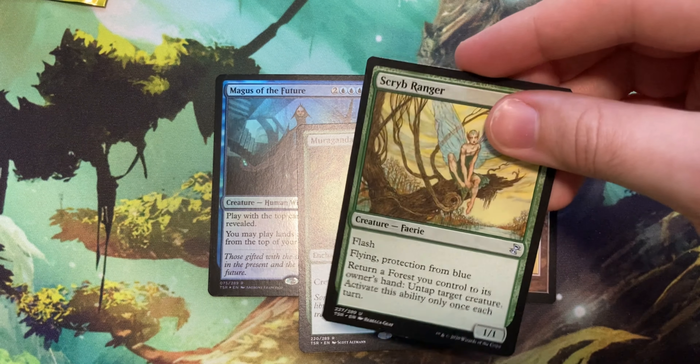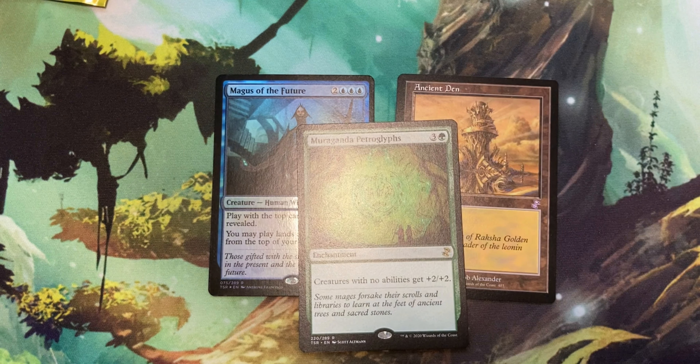Alright, so what is that first card? That first card would be 4C, for 3 and a blue. It's a sorcery that says scry 4, then draw 2 cards. 4 mana to look at 4 cards and draw 2? That's pretty good. I'd play that.